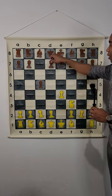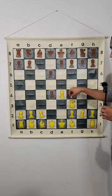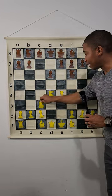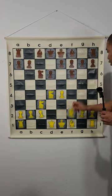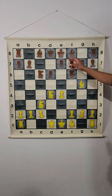After that, knight f3, d6, d4, c takes on d4, knight takes on d4, and then knight f6 attacking the pawn on e4, knight c3 defending the pawn on e4, knight c6, and then bishop g5 initiates the Richter-Rauzer variation.